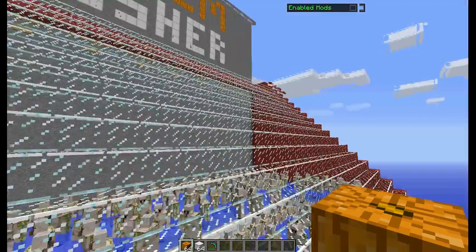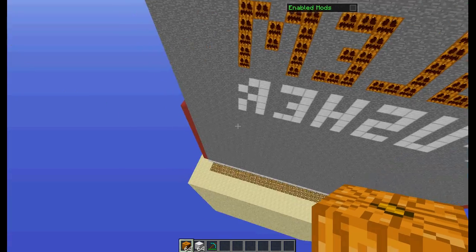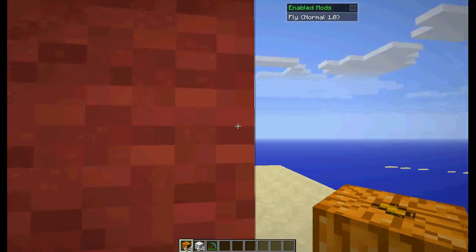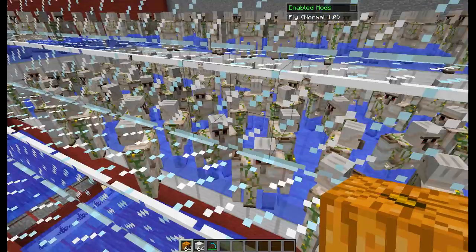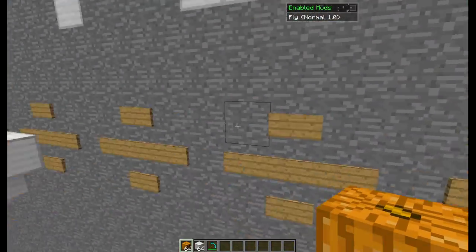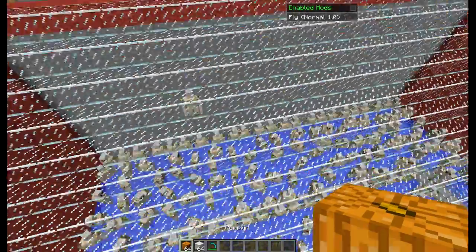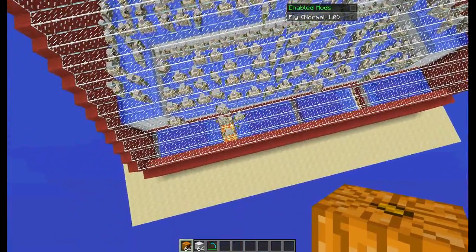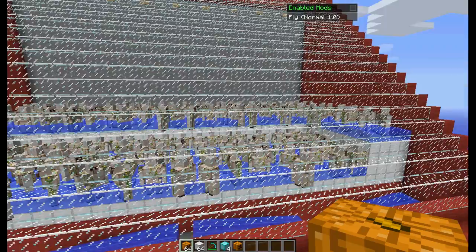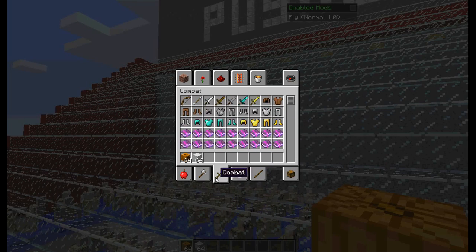Hello Minecraft and YouTube! I'm gonna be doing Golem Pusher, which was made by Seth Bling. The game is basically like an arcade coin pusher — but instead of coins, every time you push it converts iron into diamonds and gives you a pumpkin.